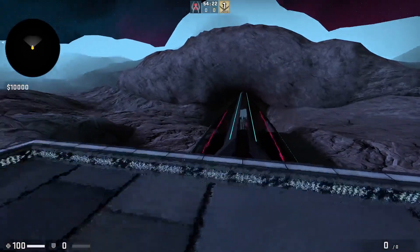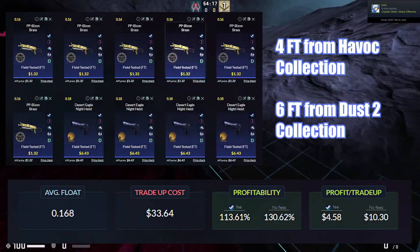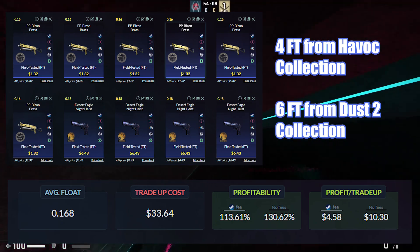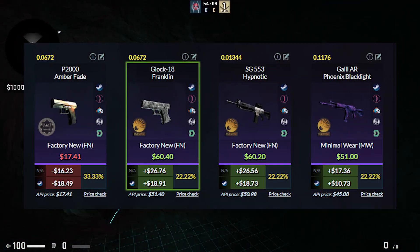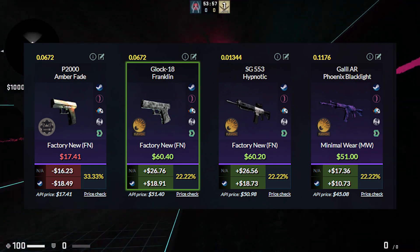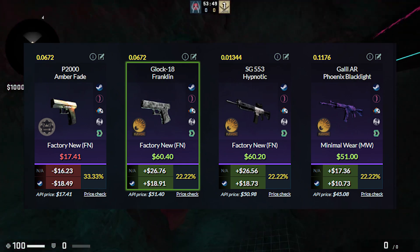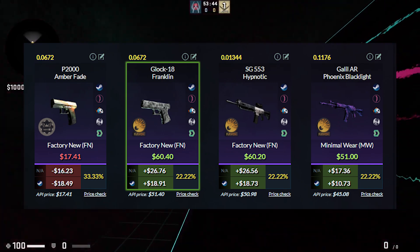Now this is going to be the last trade-up for this video. For this we are going to use 6 field-tested skins from the Dust2 collection and 4 field-tested skins from the Havoc collection. This one is going to cost you about 34 dollars, but just make sure to keep the average float below 0.175 for all the factory new outcomes. Both the Glock Franklin and the SG Hypnotic will give you about 20 dollars profit as they come in factory new condition. Then the Galil Phoenix Blacklight will give you about 10 dollars profit. P2K Amber Fade is just a huge rip. The profitability of this trade-up is more than 13% and you have 66% chance of hitting a profitable outcome. So let's line up our skins and hope for the best.